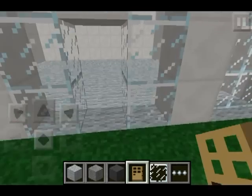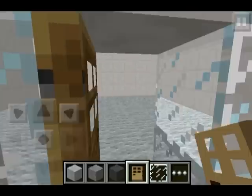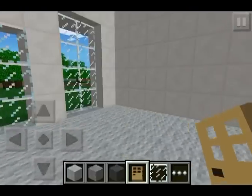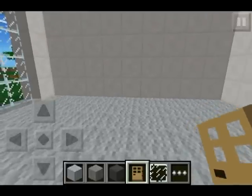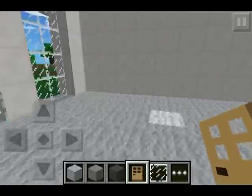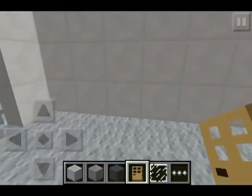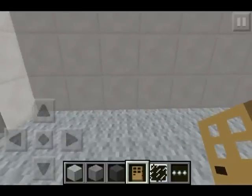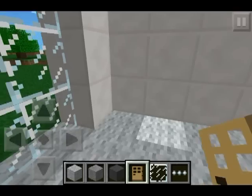First off, whatever your house needs of course is the door. We're going to put the door here — we got the nice wooden door. Now we're going to walk inside. Every fancy house has a fireplace, so we're going to build a fireplace, but first we are going to make two holes in the wall for the doorway to the garage or the dining room, whatever we plan on putting in that next room.